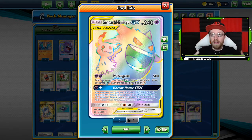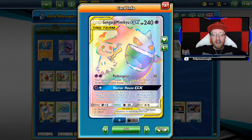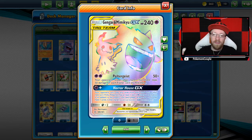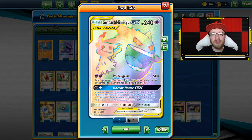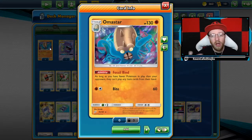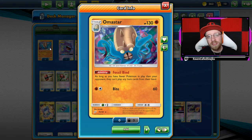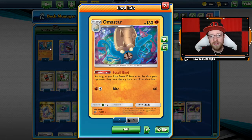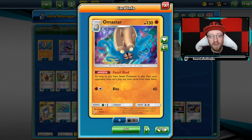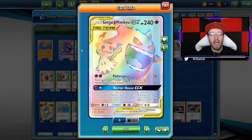That's my take on Gengar Mimikyu in the current format. Today on stream we're going to have a lot of Pokemon — a whole stream of only TCG and we're going to come up with many decks. First things first, let's go with three Omastars — the Fossil Bind Omastars — still there are a lot that are working with items, so definitely that is a really good addition to the deck, along with three Gengar Mimikyus with the Horror House GX.